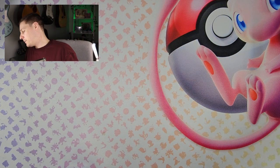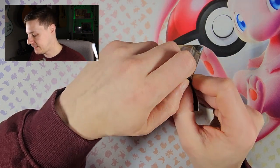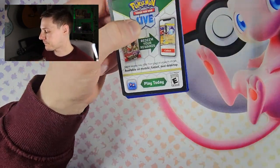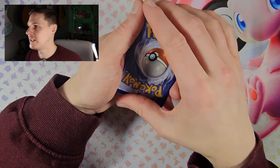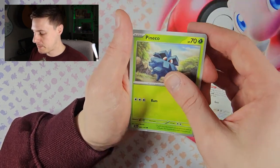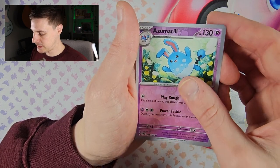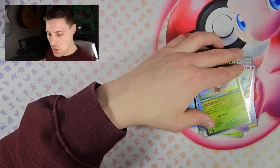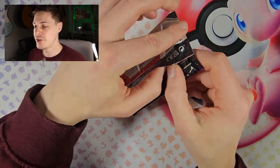I might go open a Paldean Fates ETB after this — I opened one from the Pokémon Center when it first came out. Another chance to get that shiny Pikachu, then I think I'll be done with that set. Next pack: Ditto, Fingoal, Zaraura, Shaymin, Metagrowth, reverse Asmoral, reverse Croconaw, and another Whimsicott. Running out of chances! I can't complain — we've got some good pulls — just one more big pull would be nice.